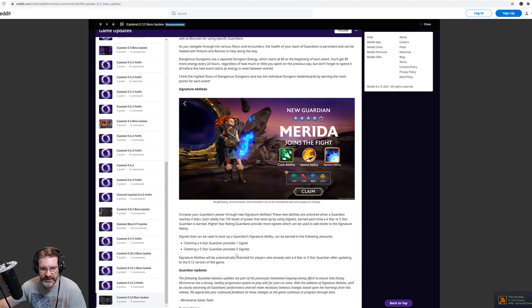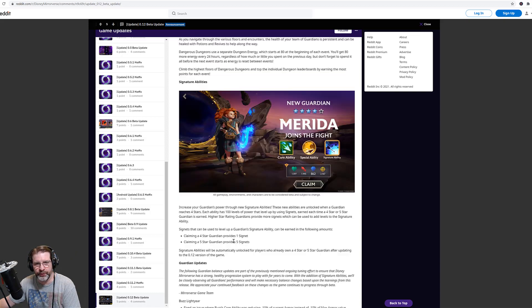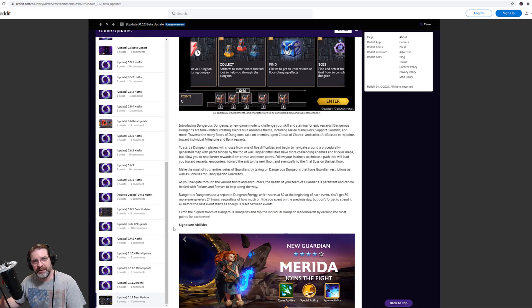A five-star guardian gives you five signets. I don't know why such a huge difference — if a five-star gives you five signets, why not four for a four-star? I understand you don't want to overload with signets and max out the signature abilities — that's probably the reason. Signature abilities will be automatically unlocked for players who already own four or five-star guardians after updating to the new version of the game. I don't know what these signature abilities can do yet since I can't get in the game, but I'm looking forward to it and I think it's going to be a lot of fun.